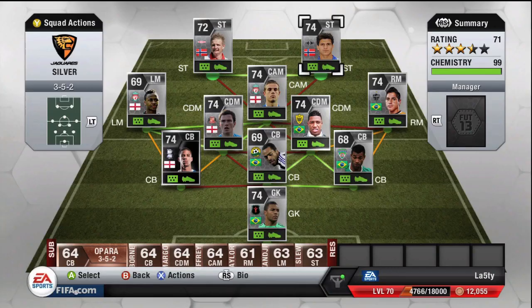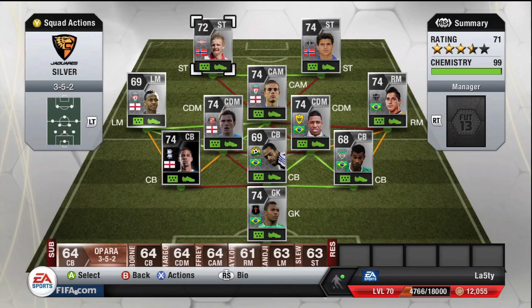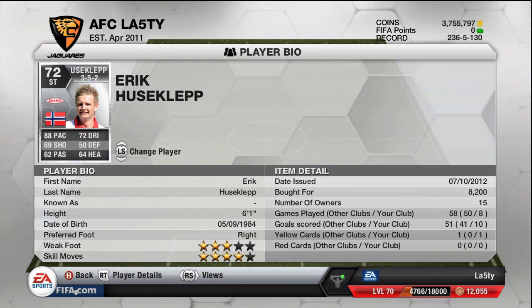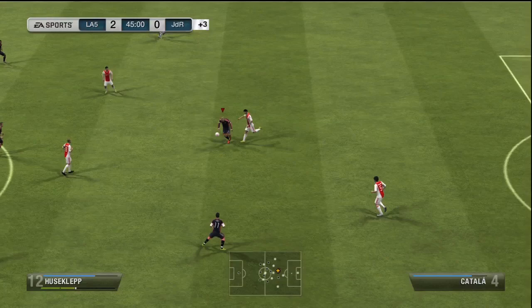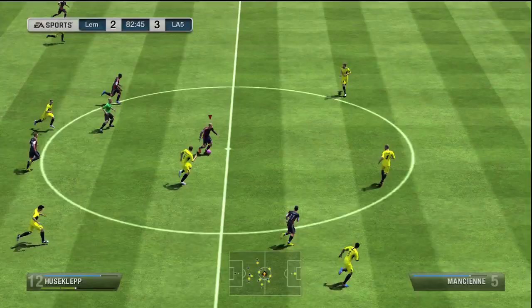The two strikers are Elianusi and Huzclep — and these might be the perfect pair of silver strikers in the game. Tarik Elianusi costs 4,000 coins with four-star skills and weak foot, 88 pace, 71 shooting — an absolute god who scores so many goals. Eric Huzclep costs a bit more but was a great deal at 8,200 coins as a center forward — 10 goals in 8 games, 88 pace, four-star skills, and six foot one. Together they're an absolute goal-scoring machine.